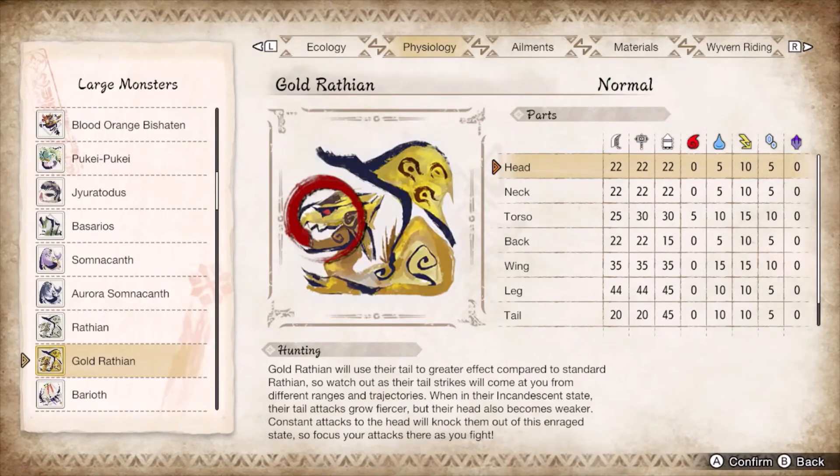Gold Rathian's main weak spot is the head post-flame mode. Between the aggros and spins, you want to stay in sword and shield mode to ward off attacks. You can feasibly run spinning axe for this matchup as well, but with the caveat of lower damage output thanks to constant flipping through the air and moving its head out of reach.